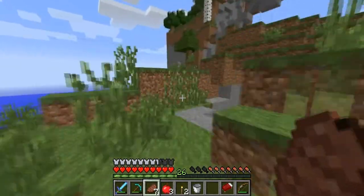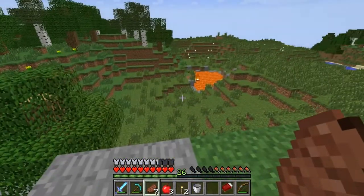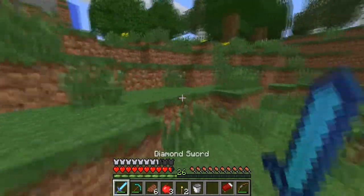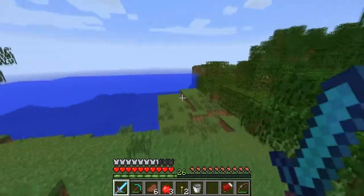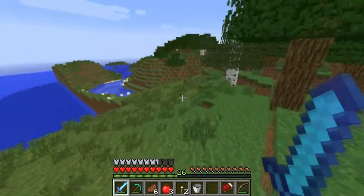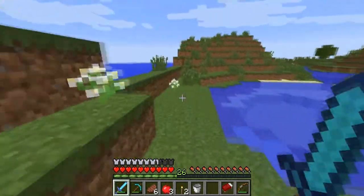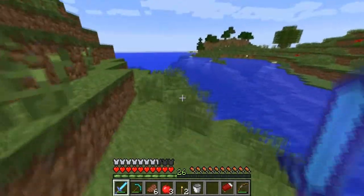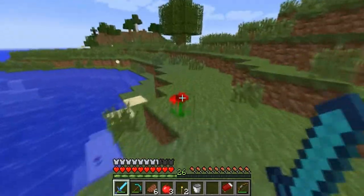Mountain right here. That is a huge lava pool right there. Water coming out of the hill. I just need a mesa biome. Well actually I shouldn't talk about it because if I talk about it, it won't happen. The lava is almost coming towards the sea here. Oxeye daisies around — these weird thingies. Poppies. In Dutch we call them 'klaprozen,' but actually in the Dutch version of Minecraft they also say poppies.